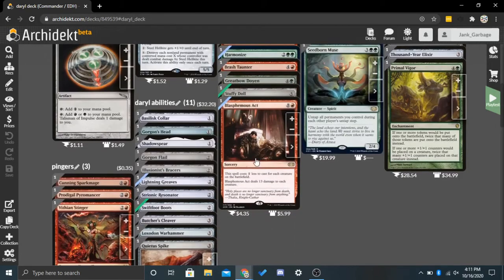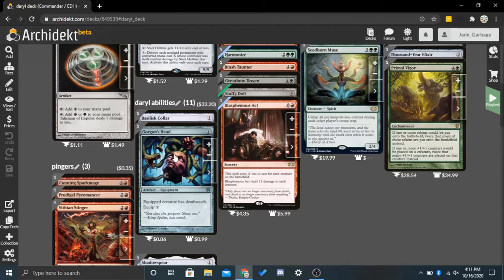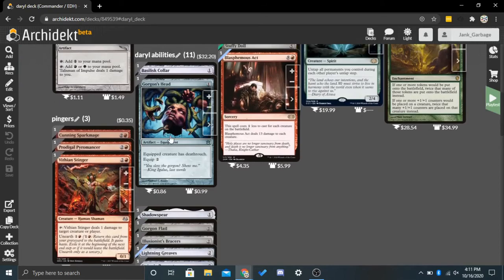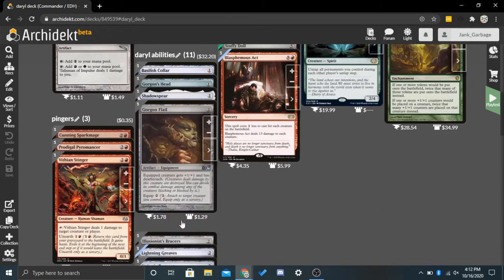So how are we going to enhance this? There are abilities we can put on Daryl. One example would be Gorgon's Head — it's one for an artifact equipment, equipped creature has Deathtouch, and it has Equip 2. So if we tap Daryl and deal the damage to any creature, it will die. We can kill a 10-10 just by tapping it. It becomes so easy to kill whatever you want. Considering you can untap it and use it over and over again, that is amazing, and there are a lot of cards in here that give you that ability.